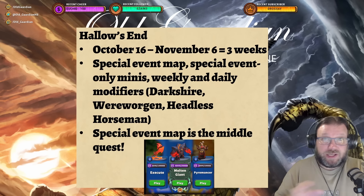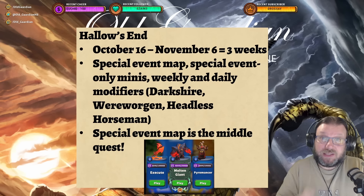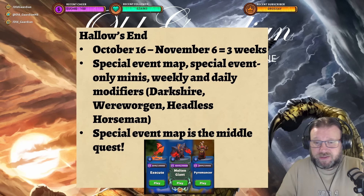Hallow's End started today, October 16th, and it's going to last until November 6th, so it's a three-week event. There's a special event map, there's special event-only minis, there's weeklies, there's daily modifiers. We get to play in Darkshire defending that, we get to fight against Wehrwogen in various spooky maps, we get to defend Darkshire also against the Headless Horseman — so lots of stuff coming, with things changing a little bit every day.